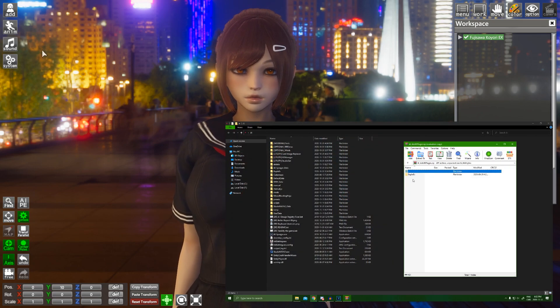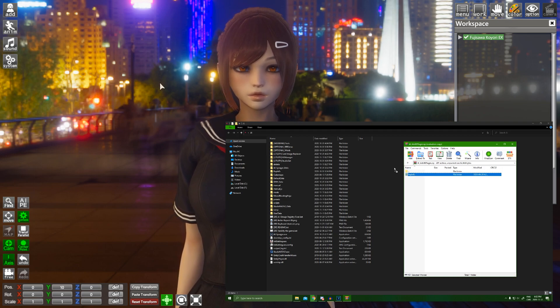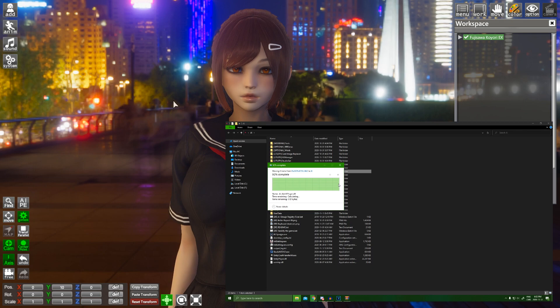To install the mod, simply drag and drop the BepInEx files into your mod folder, and there you go. Easy as that.